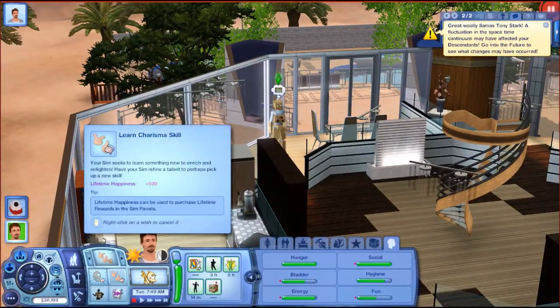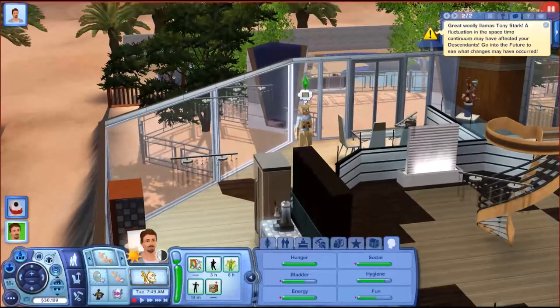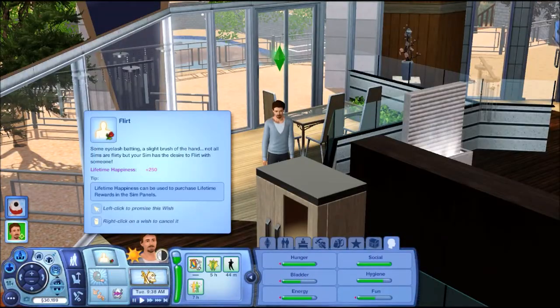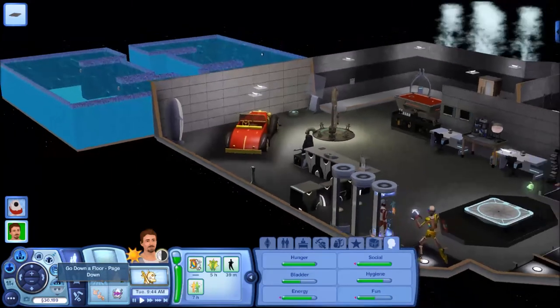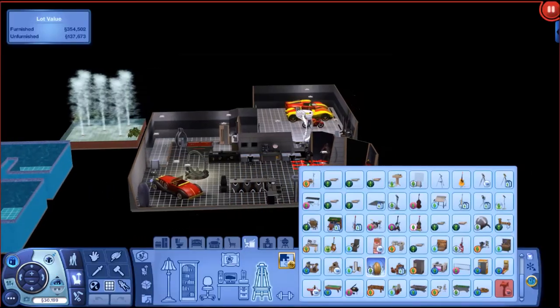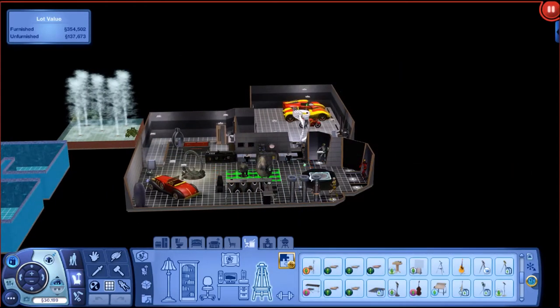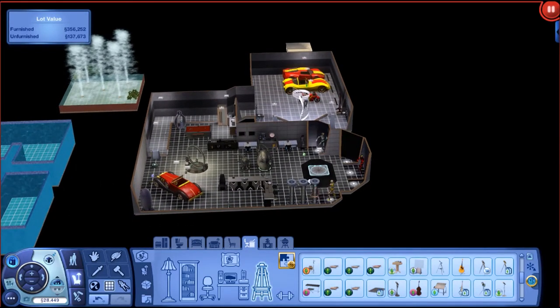Let's go back to organic mode because he's cuter that way. We're going to head downstairs and take a look at the Tony Stark basement — the Stark basement where all the magic happens.